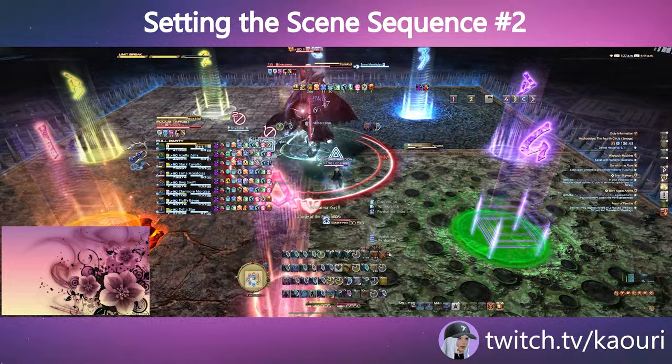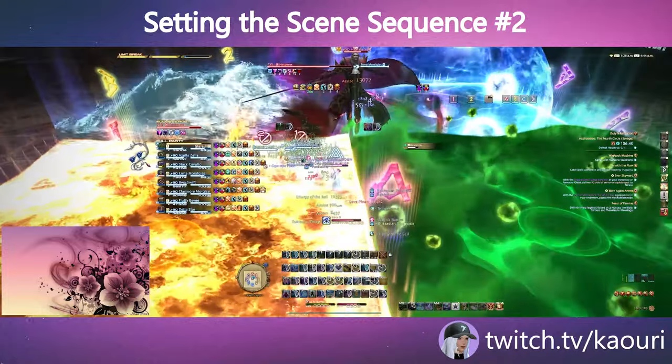After all the orbs are resolved, stand in the safe element as a raid-wide AoE will end this sequence of mechanics.